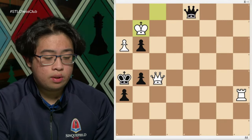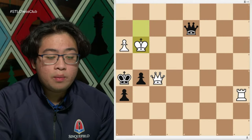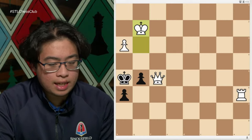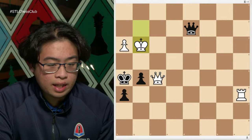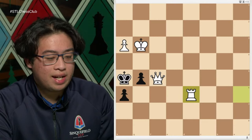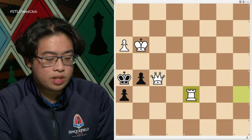If the king goes back to g2, we play queen to d2 check again. If the king captures the pawn on g3, then black plays queen to d6 check, and after the rook captures our queen, it is stalemate — the black king has nowhere to go, and the pawn on g5 is completely pinned, so it can't move because the queen would be attacking the king.